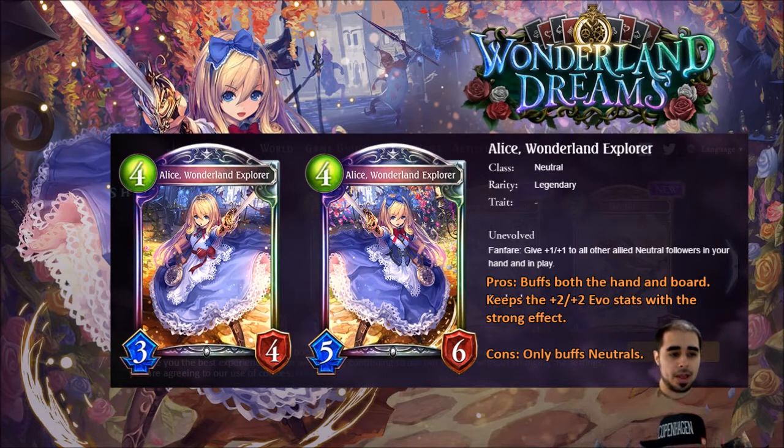I think she's a strong card. I like her stat line — four, three, four. When she evolves she still gets a plus-two/plus-two, and you also buff the cards in your hand and the ones in play. She's going to be a staple in neutral decks.